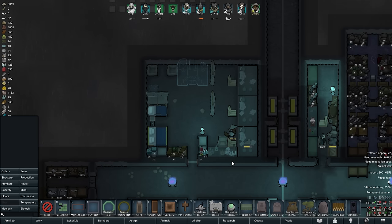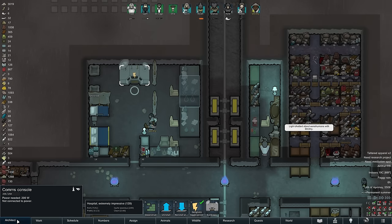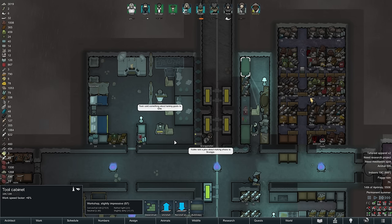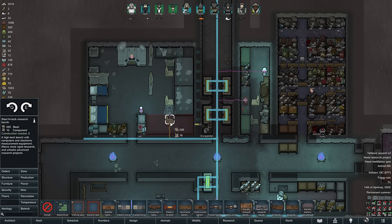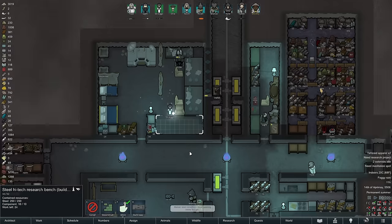Today we begin with some rearrangements to our hospital. After completing the microelectronics research near the end of the last episode we now have access to the comms console, which is going to be an important device going forward, especially in conjunction with an orbital trade beacon — because our storage room is piling up again and orbital traders would be a great additional way to make money. We are also putting down a high-tech research bench, also unlocked by microelectronics research.